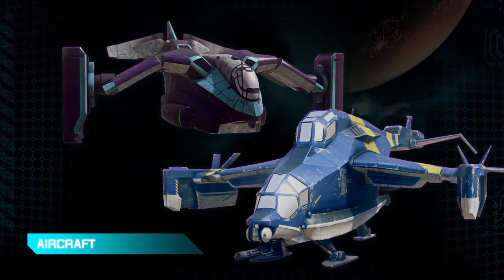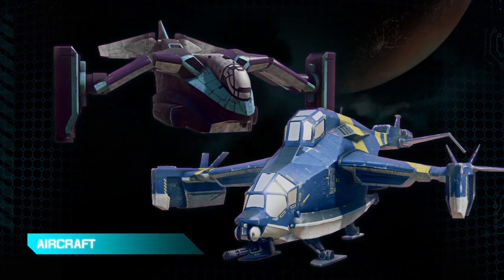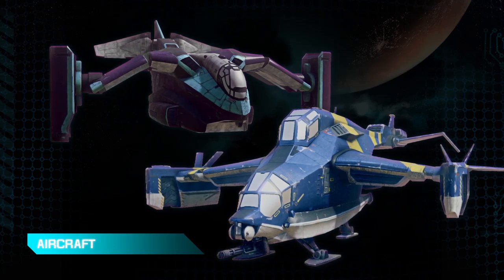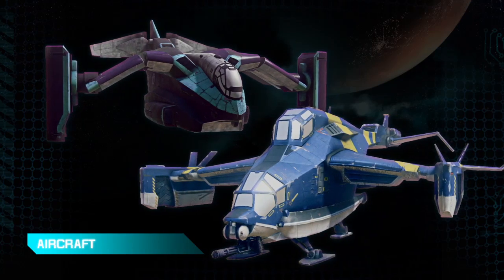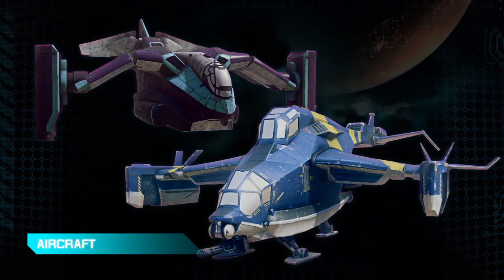We have a couple of common-pool aircraft. The first one is the Liberator — it's a gunship and bomber. And the one in the back, the giant back there, is the Galaxy. It's iconic from the first game; it holds two full squads of players and is also a mobile spawn point.